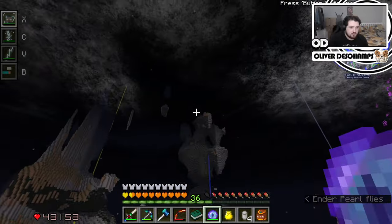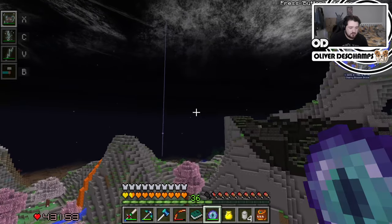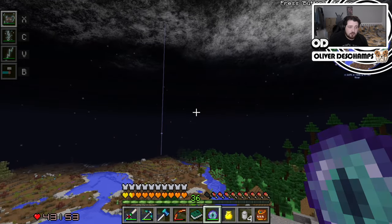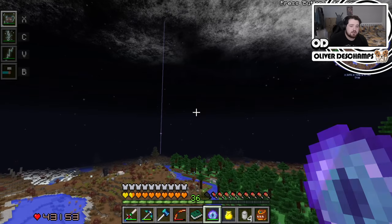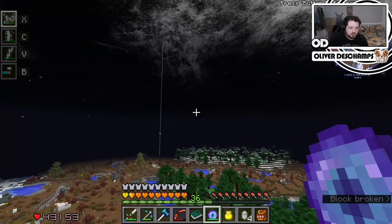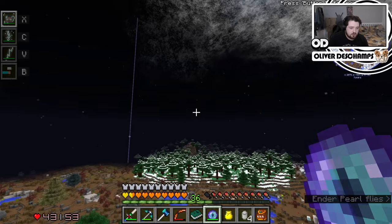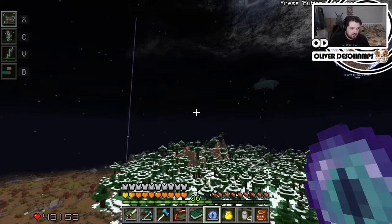Which way? This way. Got it. So we're just gonna basically throw ourselves over this way. We don't need to take ender eyes with us right now because obviously we'll use the end book, teleport back and get what we need before we start. But it's just good to at least go and find it. Use another one. Still going this way. And I don't have to worry about picking up the bloody eyes of ender, which is nice.